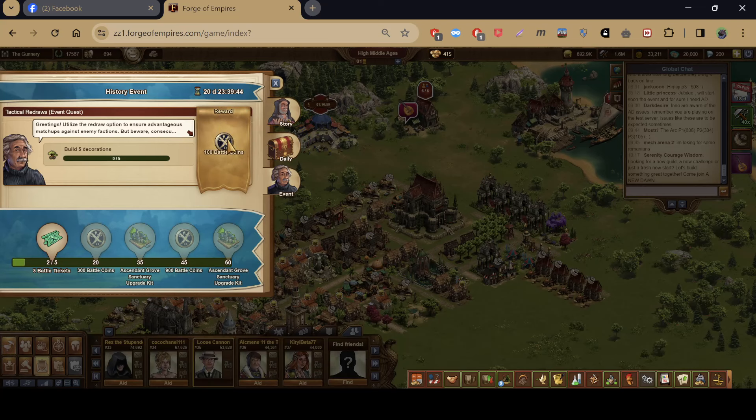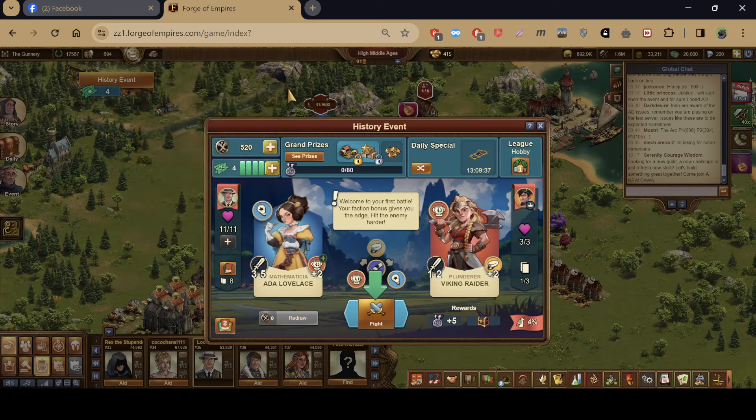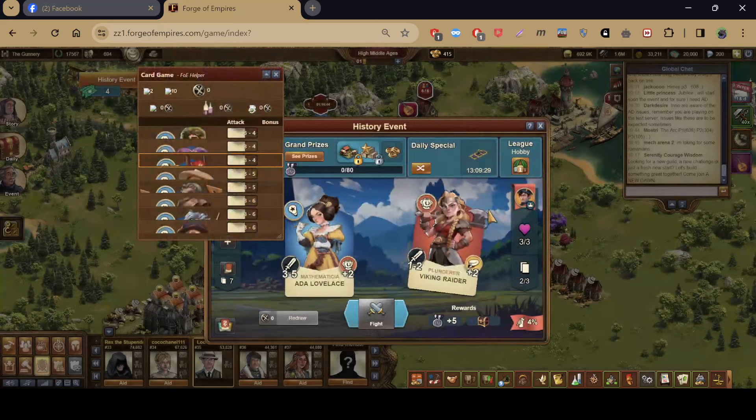The event has two currencies: battle coins and battle tickets. Let's start the first battle and see how it works.